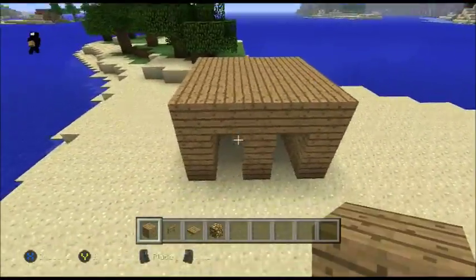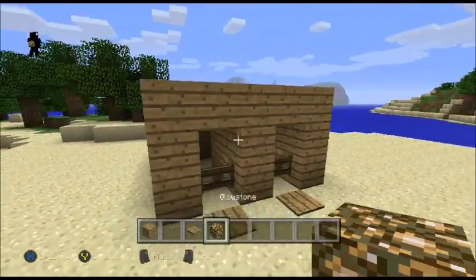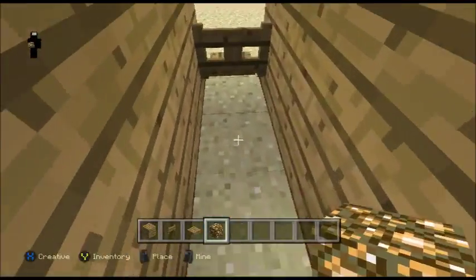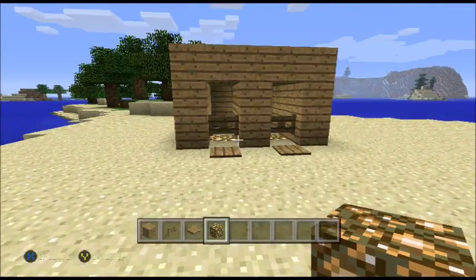It's really compact, not anything big at all. The idea is to put the fence gates there, get the pressure plates there, and just light everything up if you need to. Right now I'm just lighting it up.